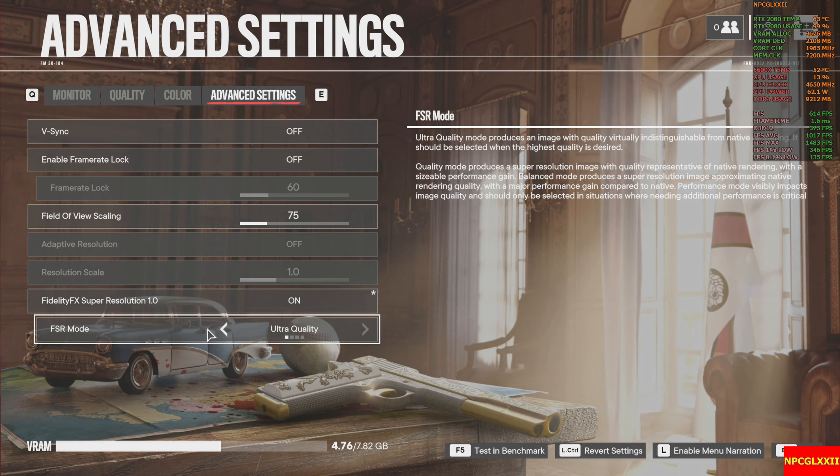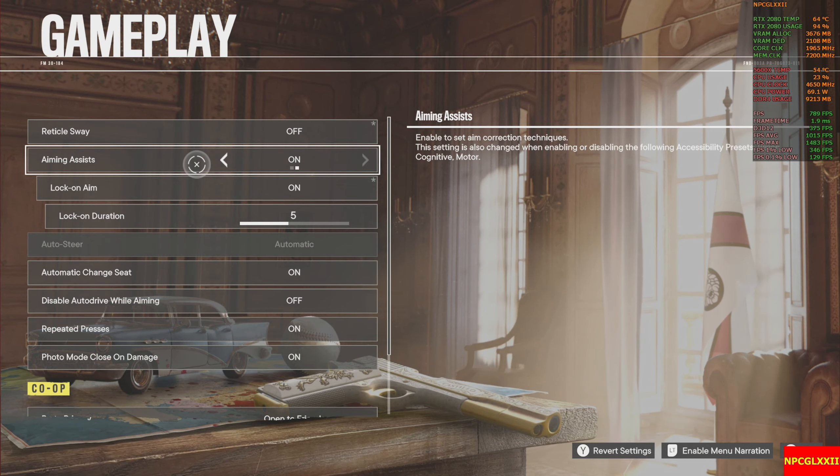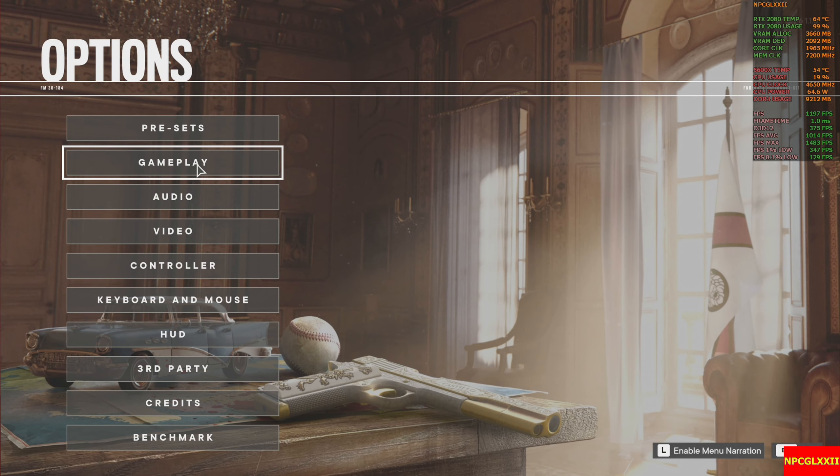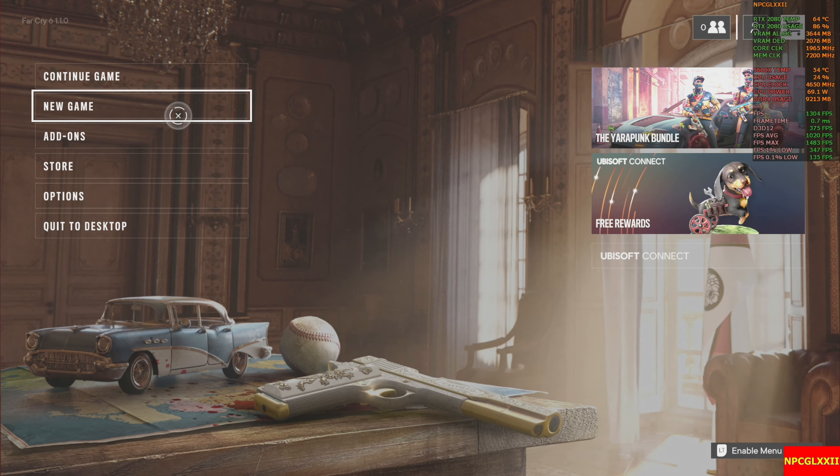I'm going to turn on FSR and go with FSR quality — I'll leave that at ultra. All right, let's get into the gameplay. We're going to start a new game; there will be some editing for time purposes.